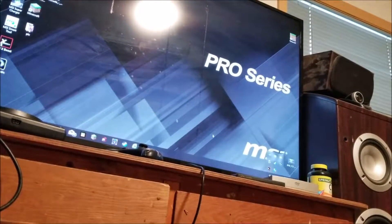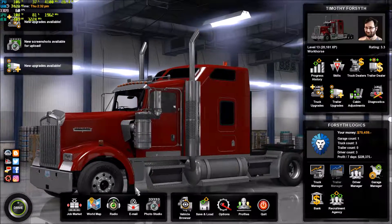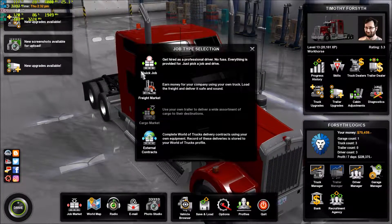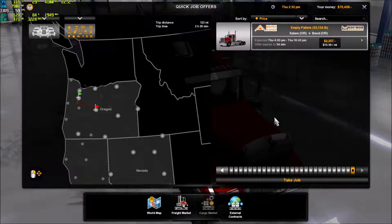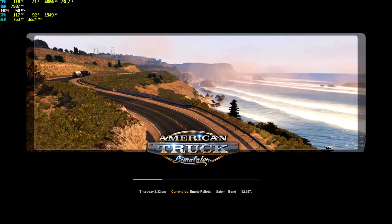Anyway, I'm going to go ahead and run some American Truck Simulator — I'll be back. Okay, we're in American Truck Simulator. I'm going to go ahead and do a quick job, a short one. I do have V-Sync on, and right now we're already seeing over 8 gigs of RAM in use because of all the other programs that are open.